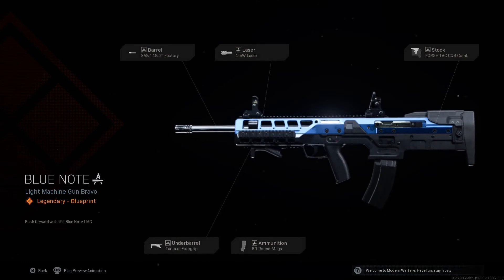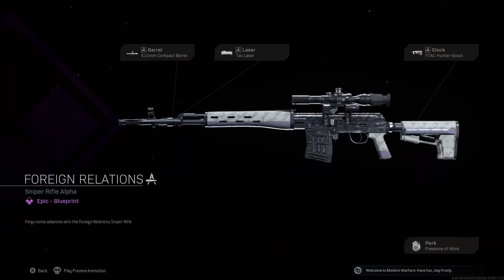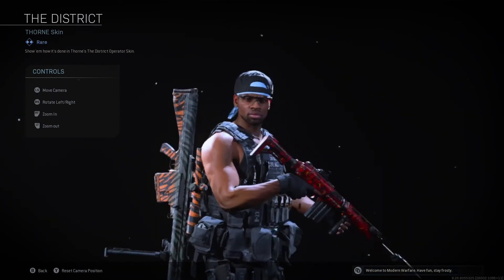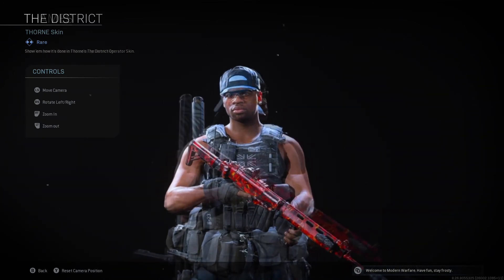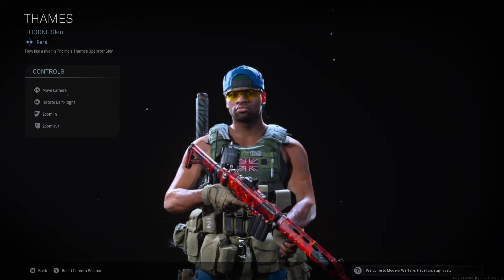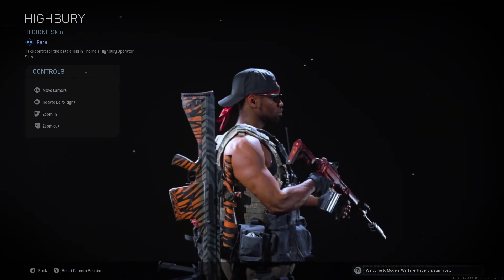Blue Note. Push forward with the Blue Note energy. Anquot. Stay mysterious with your Anquot Crossbow. Foreign Relations. Forge some alliances with the Foreign Relations Sniper Rifle. The District. Show them how it's done in Thorn's The District Operator Skin. Flow like a river in Thorn's Tame Operator Skin. Take control of the battlefield in Thorn's High Brew Operator Skin.